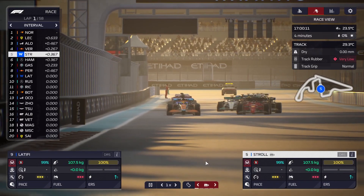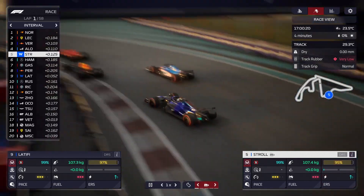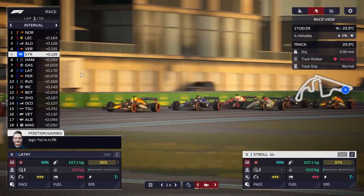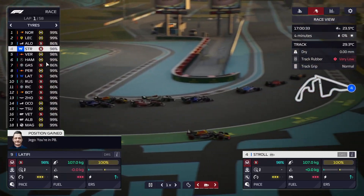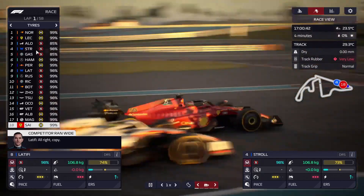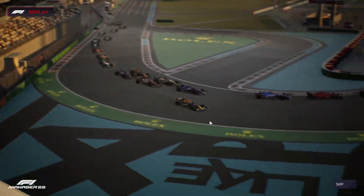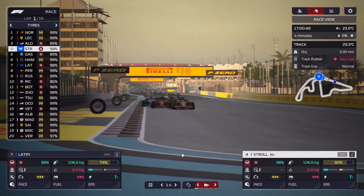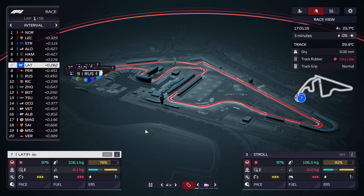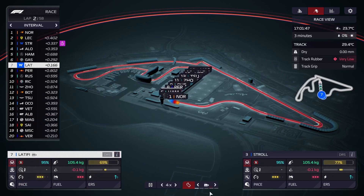We actually start right behind Verstappen who qualified first. Verstappen already got Alonso. Latifi is fighting the Red Bull reserve but looks like he did get Perez. Alonso is on softs, so is Gasly — for the most part everyone else is on mediums. Verstappen runs wide but has already secured the title, so it doesn't really matter for him. With Verstappen kind of out of the way now, that should make it a lot easier for both our cars to gain positions. We'll push and pit around lap 15.